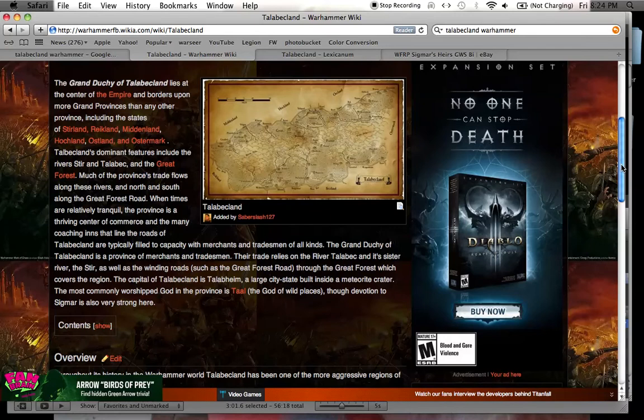Much of the province's trade flows along the rivers Stur and Talabak, and north and south along the Great Forest Road. When times are relatively tranquil, the province is a thriving center of commerce, and the many coaching inns that line the roads are typically filled to capacity with merchants and tradesmen of all kinds. The capital is Talabheim, a large city-state built inside a meteorite crater.